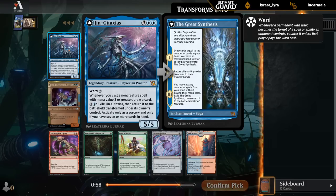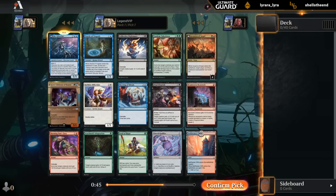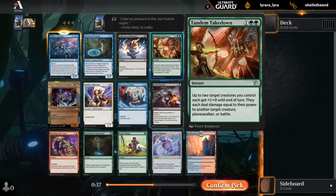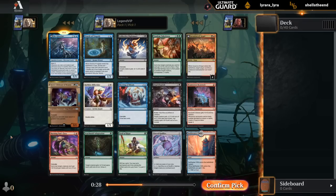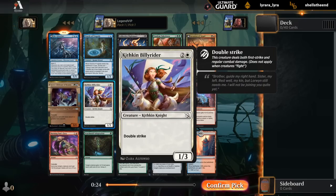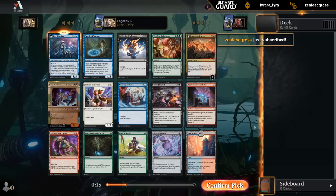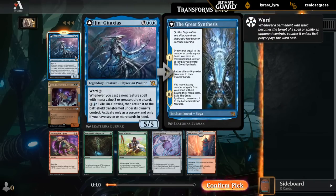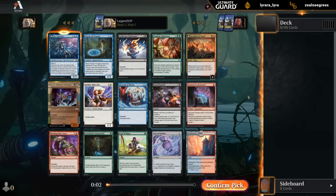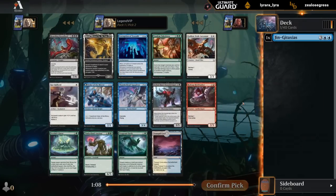Jenga Taxius — five mana, five-five with ward two — gets to draw additional cards if we can cast expensive non-creature spells. With the new Convoke mechanic mainly in blue and red, it won't be too difficult to pick those up. Also in the pack: Tandem Takedown and Collective Nightmare, two of the best uncommon removal spells. A multiverse legend Emoti is quite good in blue-green ramp, and Meeting of Minds could synergize nicely with Jenga Taxius if we pick up cheap token makers for Convoke in blue-red, or blue-white with knight tokens that have vigilance.